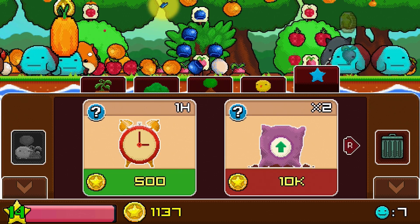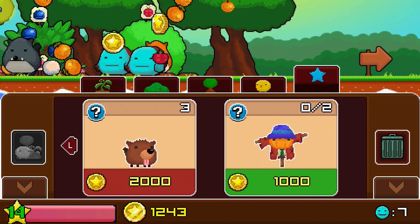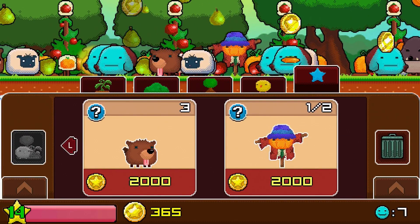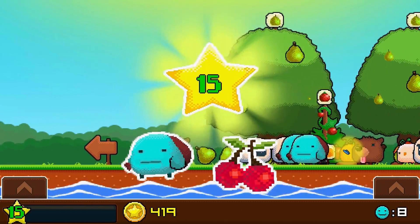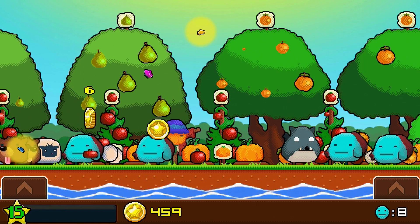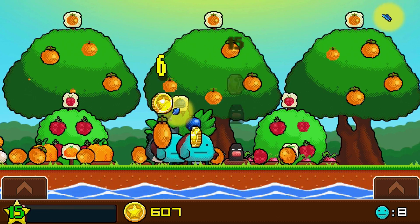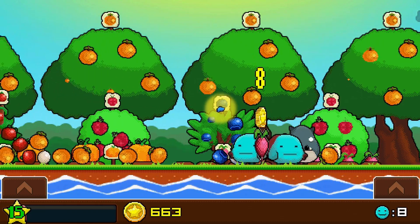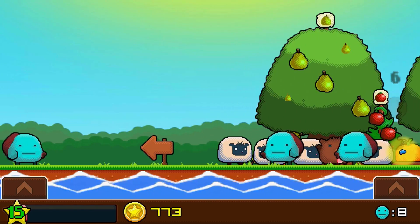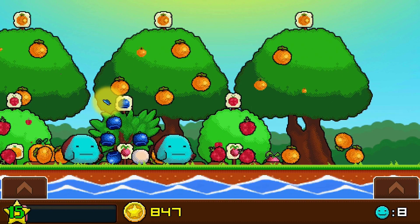There is also a special item set where you can spend money on different things. Like I can buy a scarecrow, and it'll scare away birds so they won't pick up anything and take it away. You can fend off birds using your touch screen, but it's more effective to have scarecrows down because it means you don't have to do anything and can focus on collecting stuff for money.